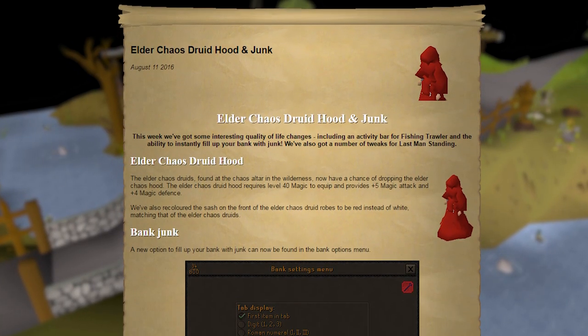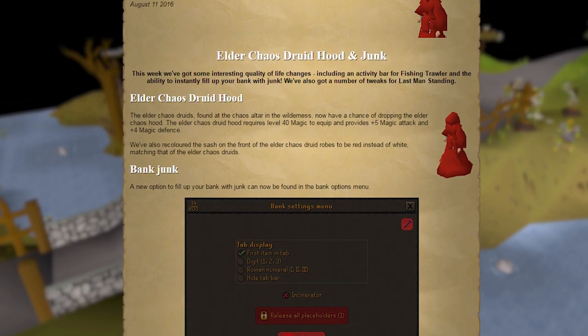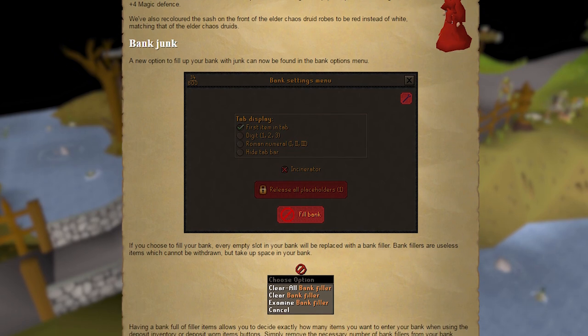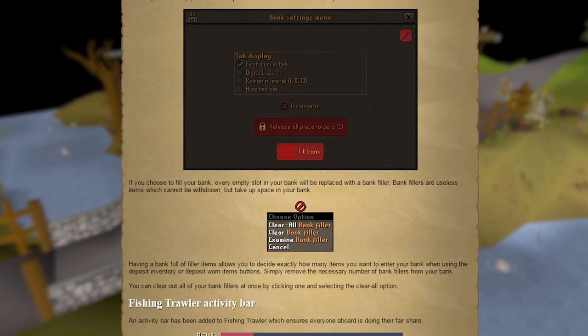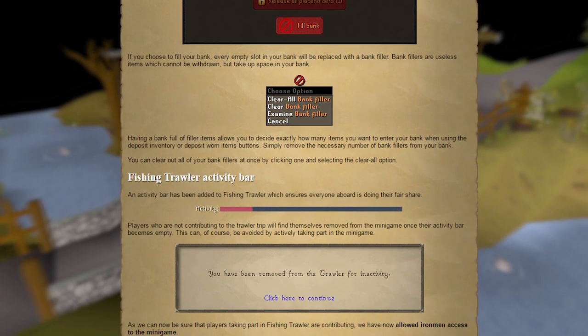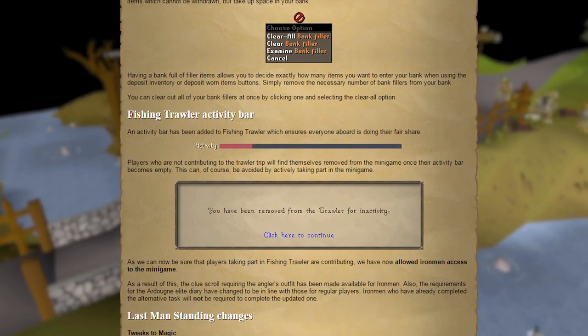In addition to the Elder Chaos Druid robes, we've added the hood to match the set. A new option to fill up your bank with empty slots has been added to make organizing your bank all the more convenient. An activity bar has also been added to the Fishing Trawler minigame, and players who are not contributing to the trawler trip will be removed from the minigame.